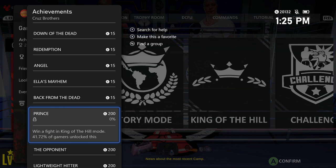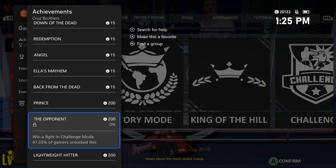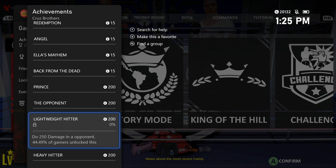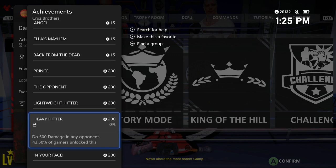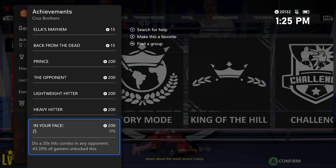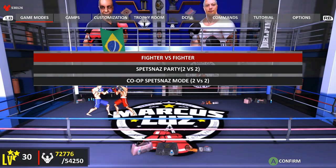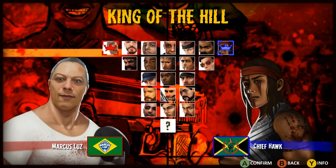The five new achievements are all 200 Gamerscore each. We have to win a fight in King of the Hill mode, win a fight in Challenge mode, deal 250 damage to an opponent, deal 500 damage, and land a 20-hit combo. All of these are very easy and can be done very quickly.